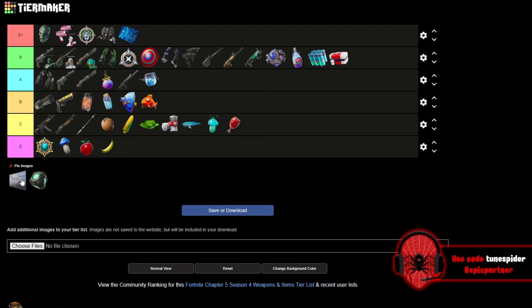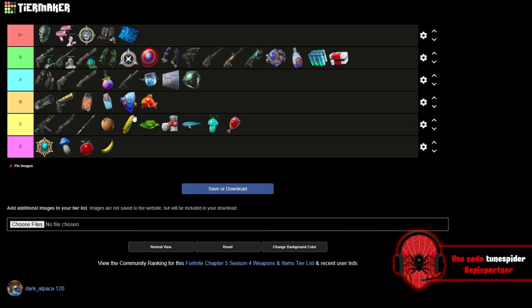Armored walls — I mainly play zero build, but armored walls came out when I used to play builds and I know they're super helpful, a great item to have. I'm still shocked they didn't bring them back last season — they would have been perfect for the car meta. So they're going A. Bunkers are great for zero build — I'm sure they have no use in builds — so I'll meet in the middle and go A as well, since they're a great item when you get to use them.